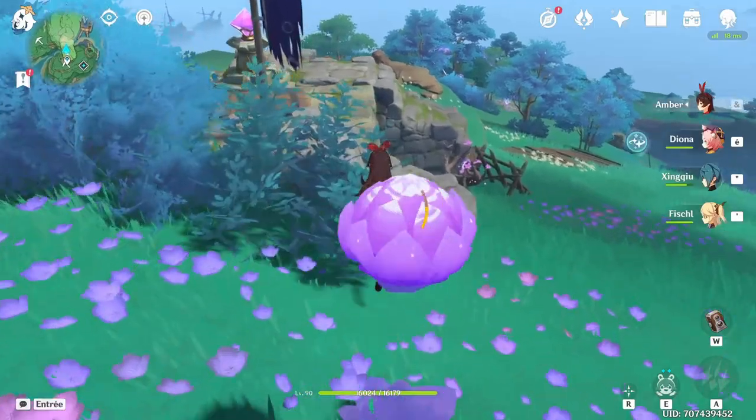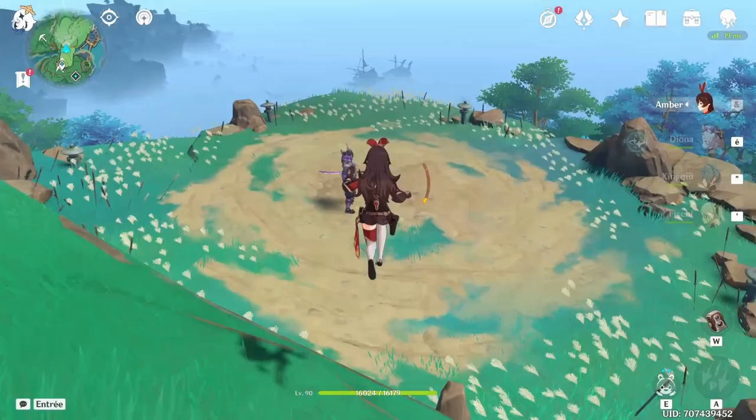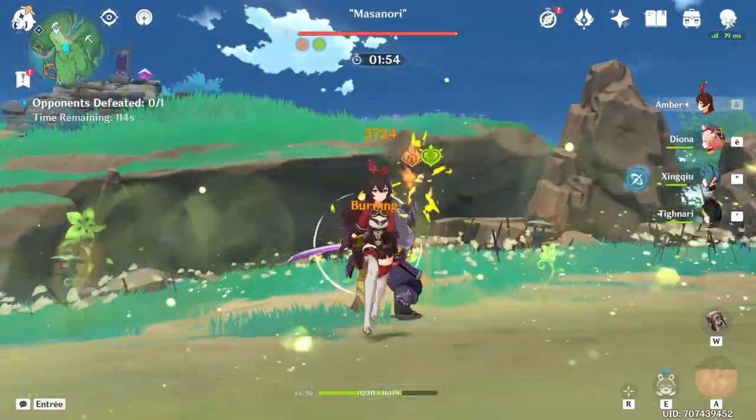To start off, Amber is Pyro. Even with Dendro taking the spotlight recently, Pyro is still one of the best elements — Melt, Vaporize, Overloaded, Burning, Burgeon.